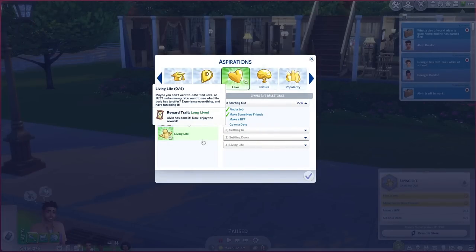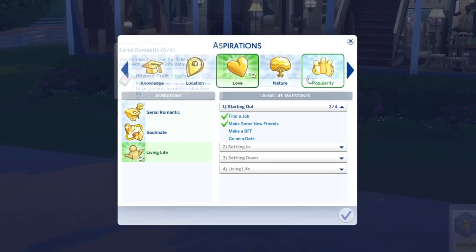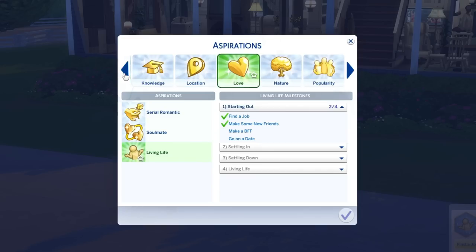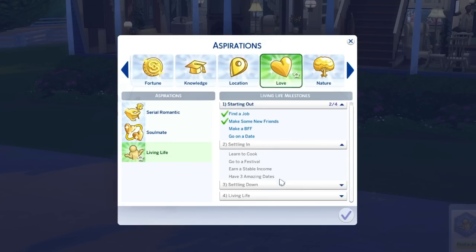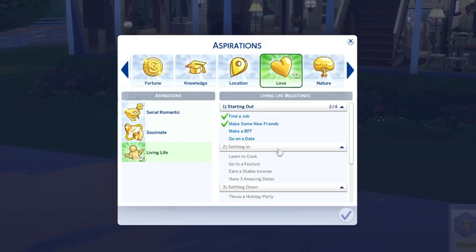Another helpful addition is the Living Life aspiration created by Midnight Tech. It says: maybe you don't want to just find love or make money — you want to see what life truly has to offer. This aspiration starts with finding a job, making friends, going on a date, learning to cook, then settling down — get engaged, get married, start a family — and at the very end, retire and enjoy your life. It's simple, and it's nice to feel like you accomplish an aspiration without it feeling forced.